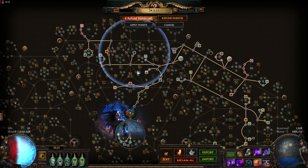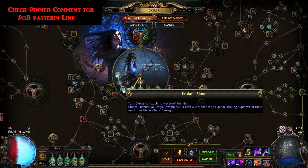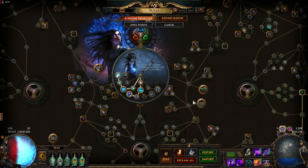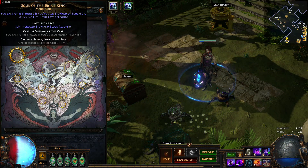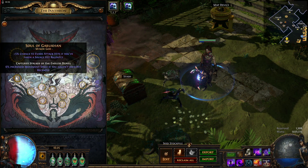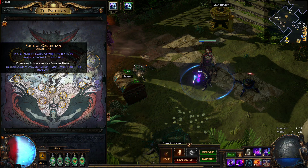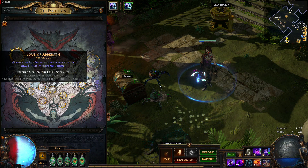Ascendancy stays the same: Profane Bloom, Malediction, Void Beacon, and Withering Presence. Without Wild Bastion and the Presence of Chayula unique amulet to deal with stuns, be sure to use Soul of the Brine King. When you get Presence of Chayula or use Wild Bastion, switch to Soul of Aracali. I prefer to use Soul of Garuhan for the nice defense and movement speed boost. On maps with Burning Ground, be sure to pick Soul of Abrath.